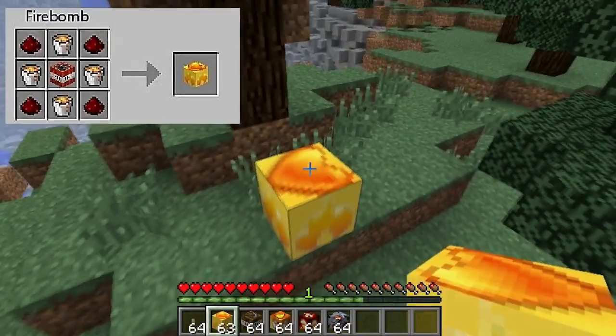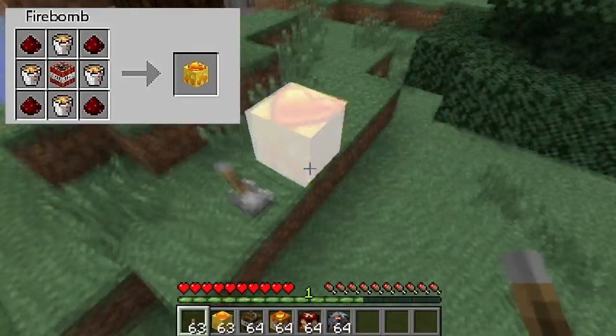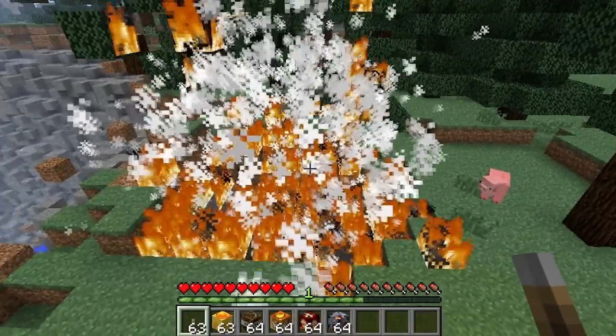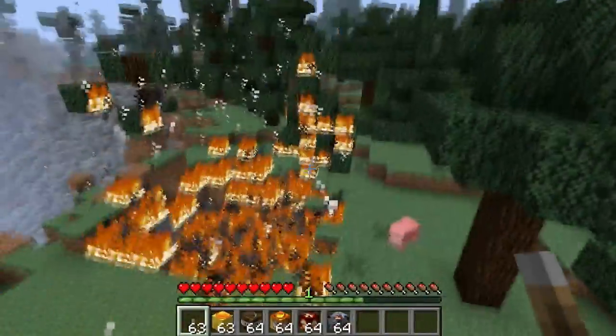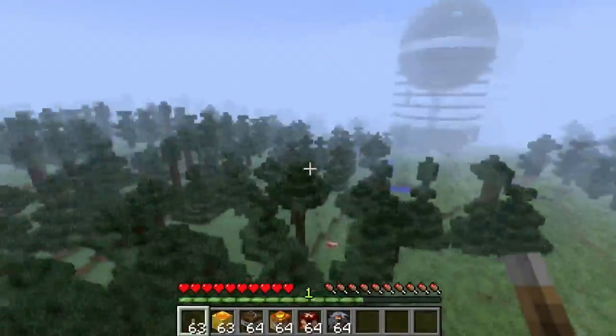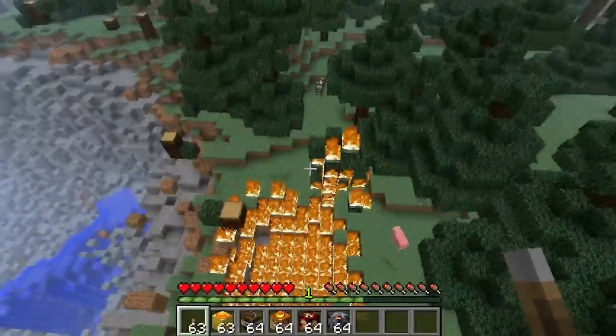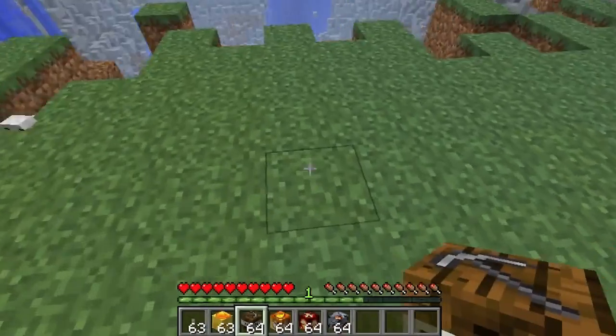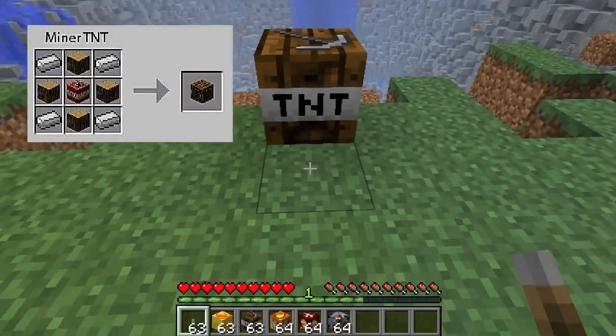Okay, so here we have a fire bomb. If you place a lever here, what the fire bomb does is spread fire and explode. It'll spread a long way because there's a massive forest surrounding this whole area.